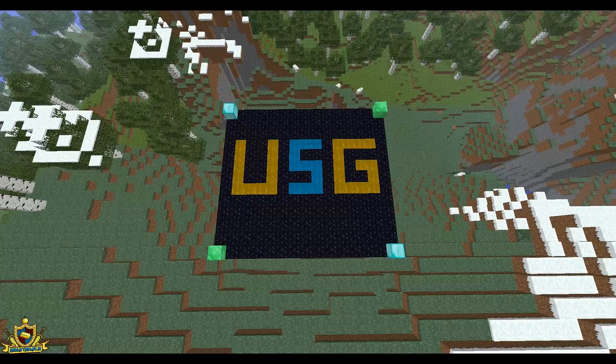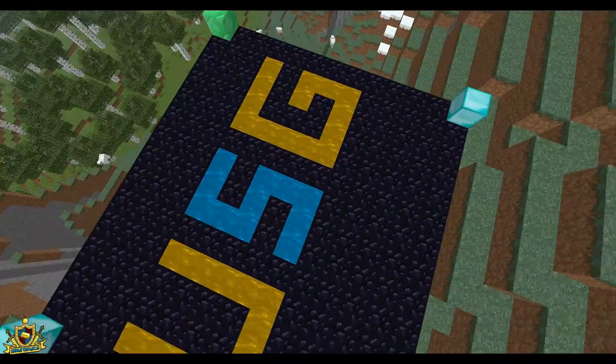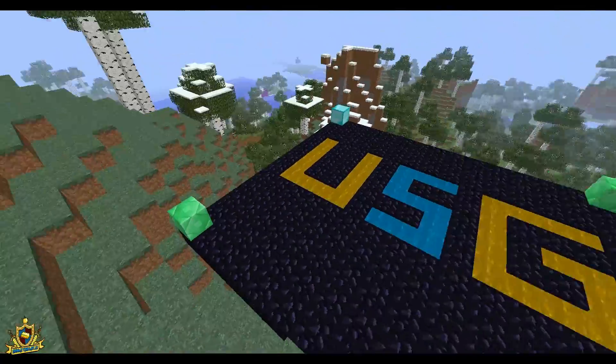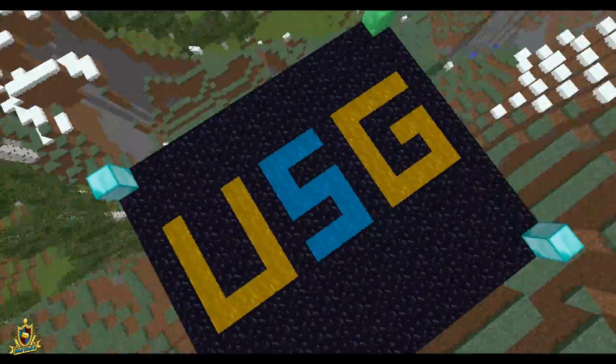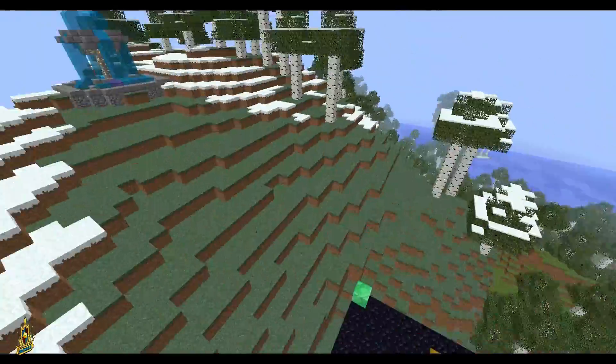Alright, so here's what I use the colored water for as well. As you can see, you can make light-up text like that, and yeah, it looks pretty cool. So yeah, that's the Colored Water mod. Let's go check out the next mod.